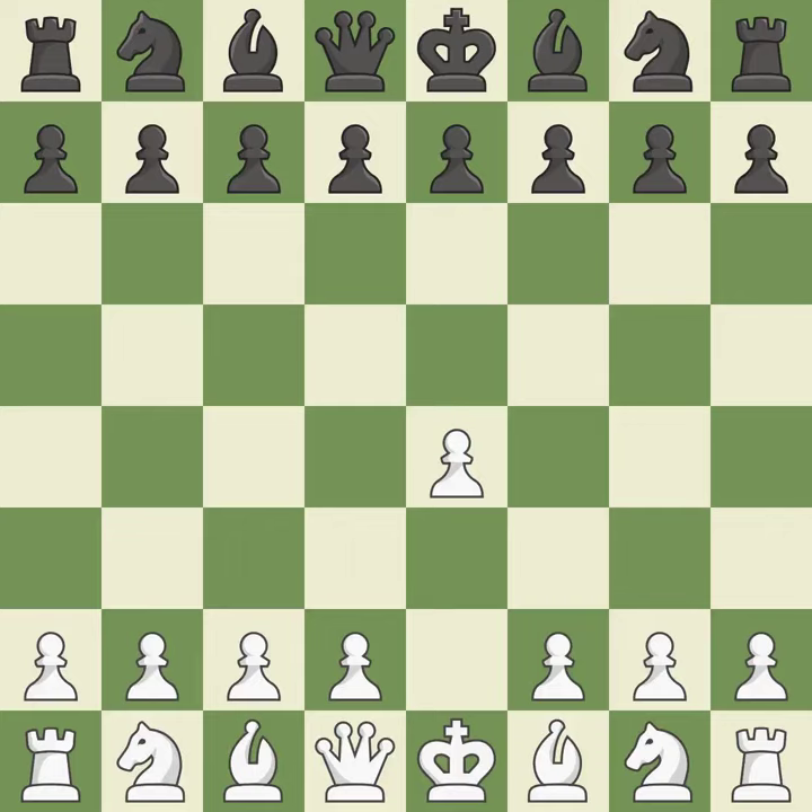Sharp games are frequently the result of starting with the king's pawn since it dominates the center and frees up the bishop and queen on the light squares. A typical answer is e5, which builds a position in the middle and controls d4. The move Nf3 advances the knight toward the center, engages the e5 piece in combat, and sets up a castle.